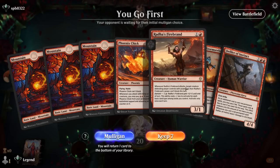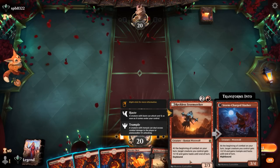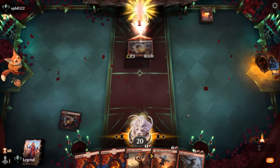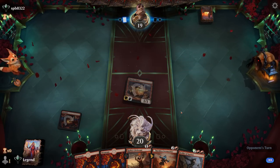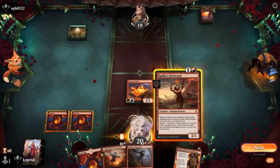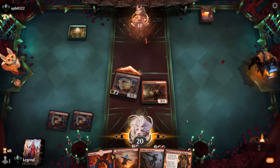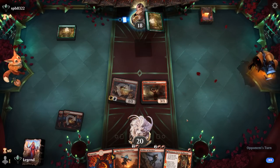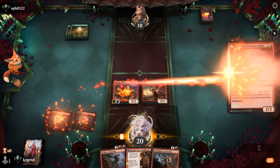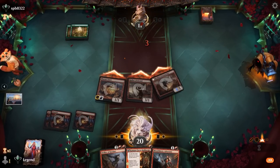Okay, we're on the play and it seems quite promising — perfect curve of 1-drop, 2-drop, Stormseeker to maybe enable Defiler as well. Opponent is on a green deck, and I still like Firebrand here. Still nothing from our opponent so we're going to take a beating. Take 7, down to 11.